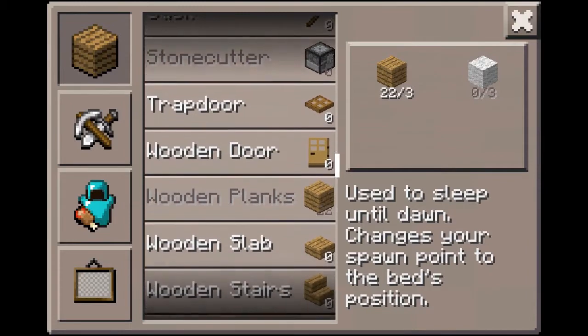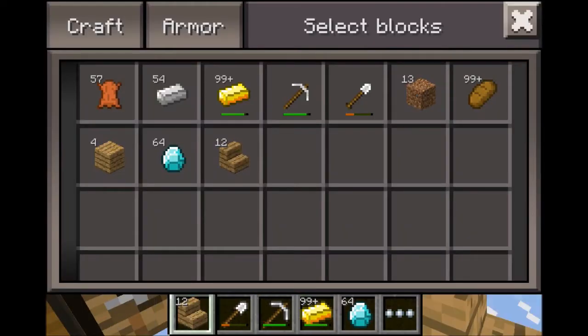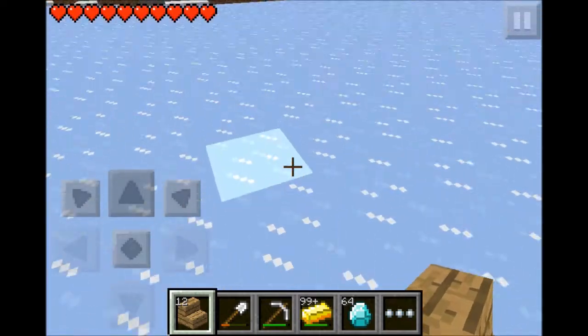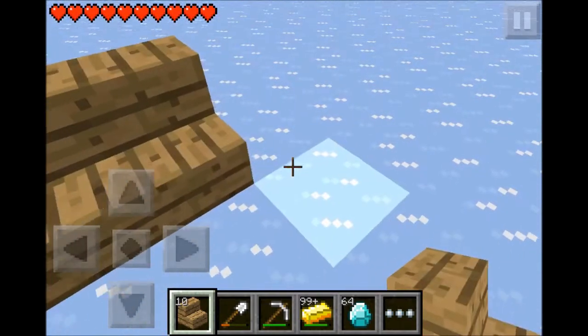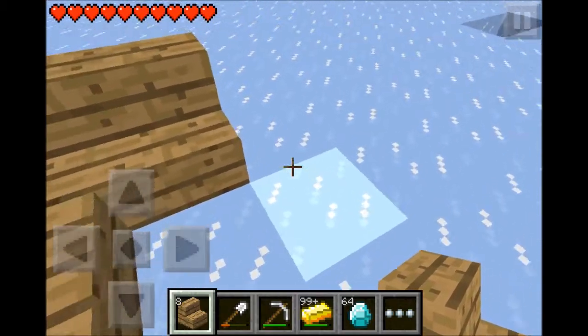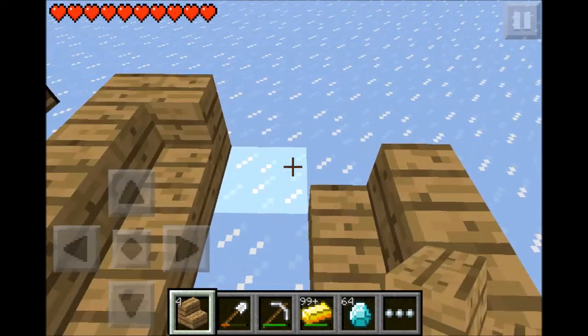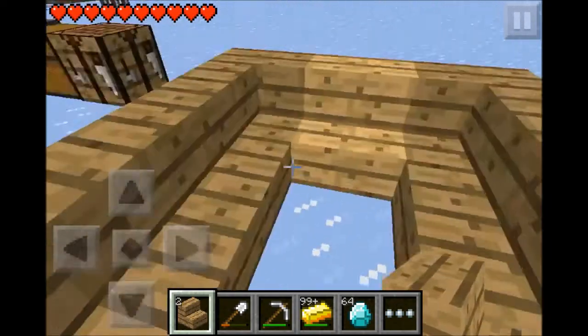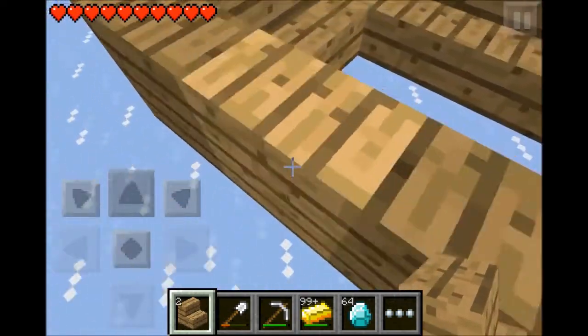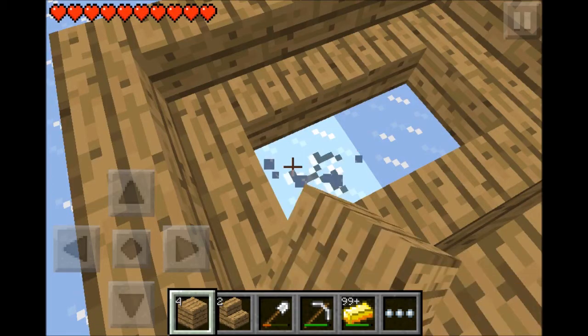Let me make some stairs real quick. Some stairs, and we can put them like this now. See they corner each other now, which is awesome. I don't know if you guys noticed that before but it looks really cool in my opinion. I have an awesome new living room right here, a little decorated.